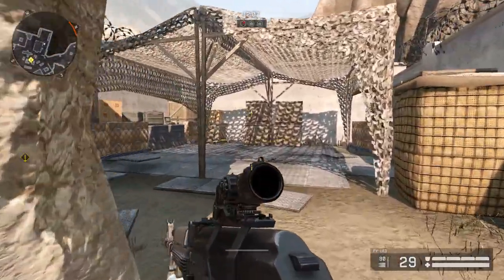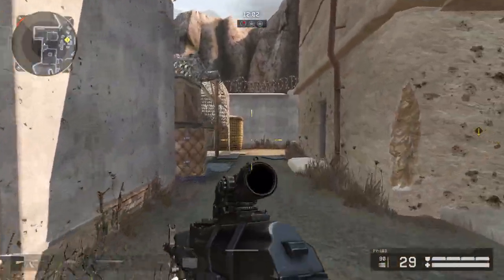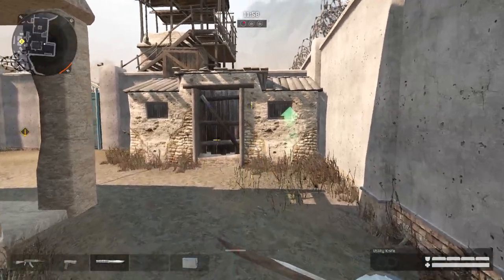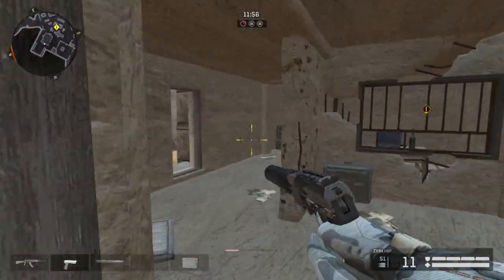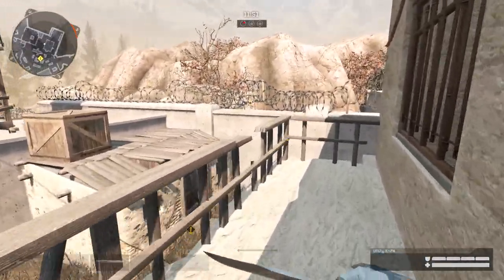If you're a sniper and you want to go up there and pick them off, you could always go over here and use the help of a teammate to get up there — that's the fastest and best way. But if there's no teammate and you really want to get over there, there's a way around it.